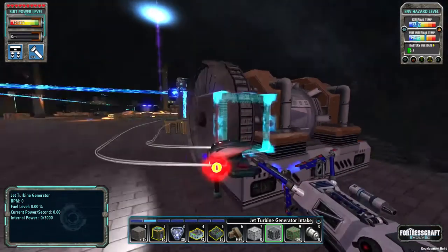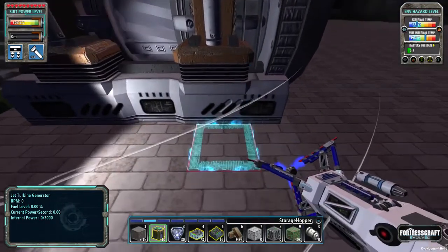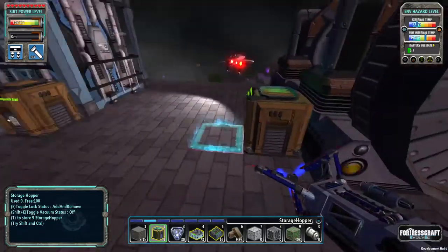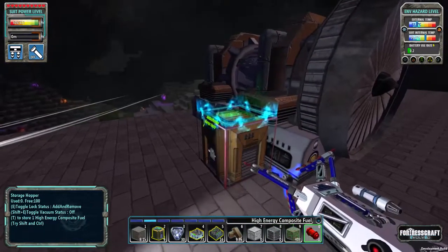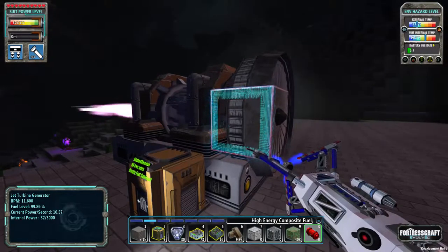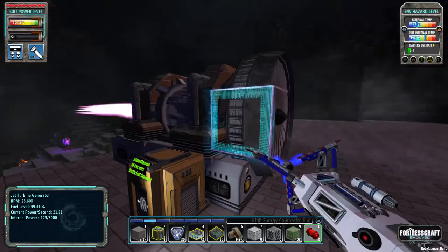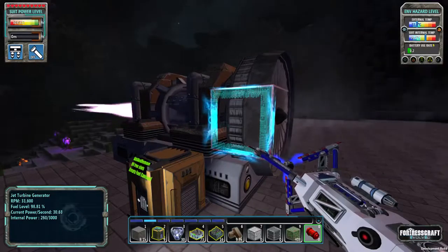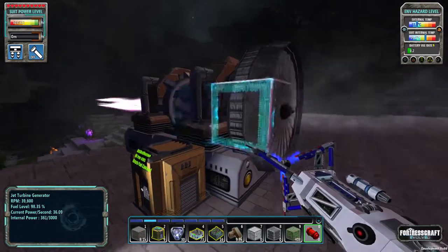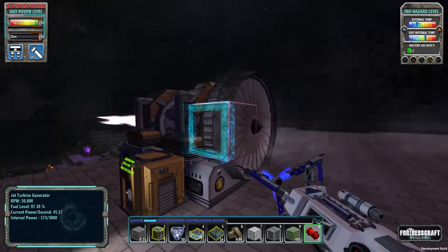We got ourselves our bad ass jet turbine! Now all it needs is some fuel. Let's dump this in — there it goes. Current power per second, internal power, fuel level. The RPM starts to charge up and the faster it goes, I believe the more power it generates and the more fuel efficient it gets, so it burns through a lot of fuel to start up.